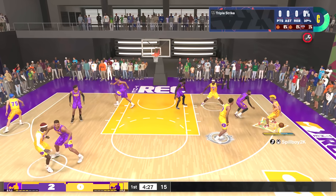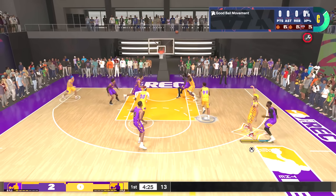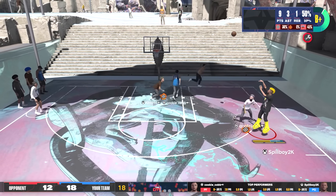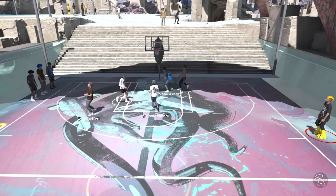I set my free throw to 67, which is a bit low since free throws seem a bit harder this year. I wish I had at least a 71 for the bronze free points badge, but 67 will be fine, and I really couldn't squeeze out any more attributes from this build anyway.